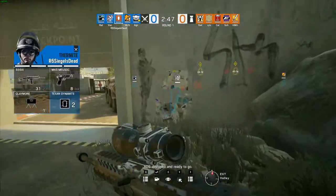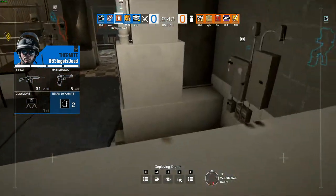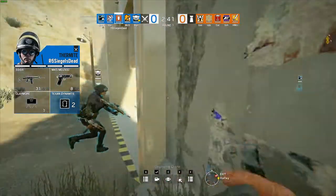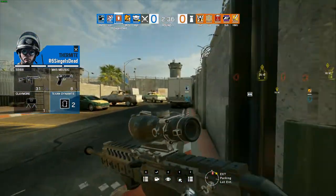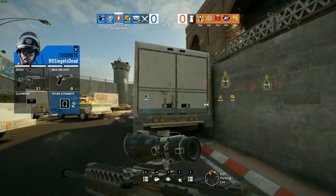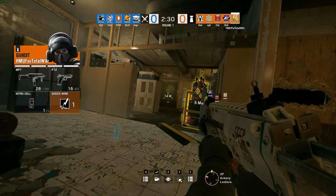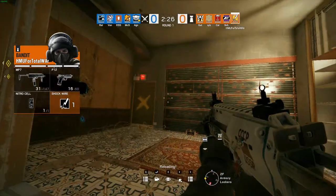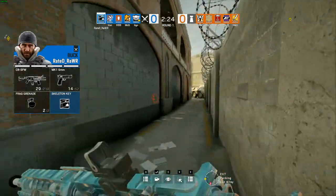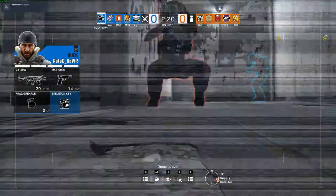The attackers bringing that Thermite — it strongly feels as if they're going to do an Armory push, which is something very unorthodox. You don't see a Bandit; you don't see any entry denials on defense either, except Bandit. The attack is bringing that Buck, hopefully to buck out a wall.